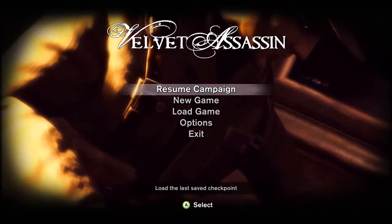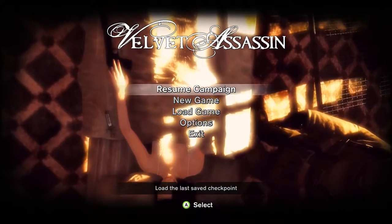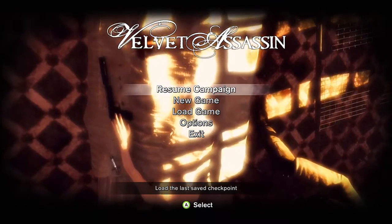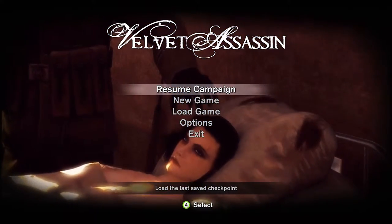Welcome ladies and gentlemen, my name is Nesha and we're gonna play Velvet Assassin. This will be a walkthrough where we get all the secret objectives, all the collectibles, and we will do this at Adiant difficulty, the harder difficulty of this game.